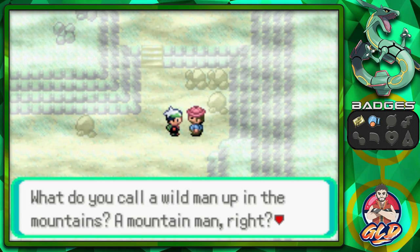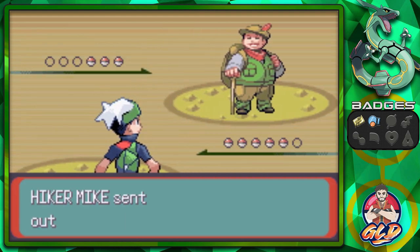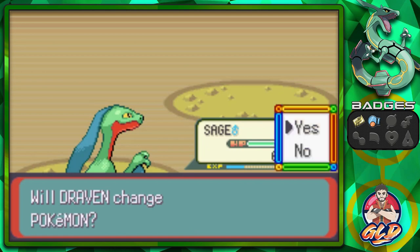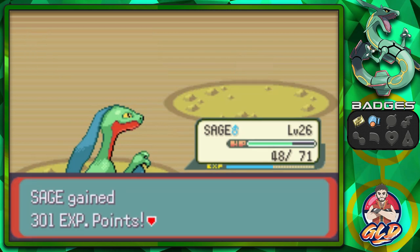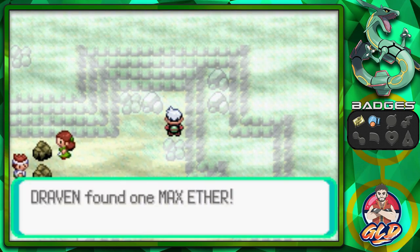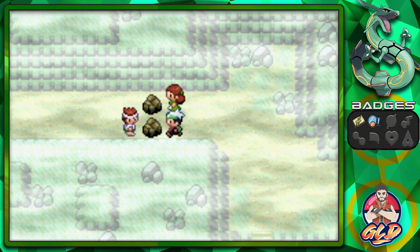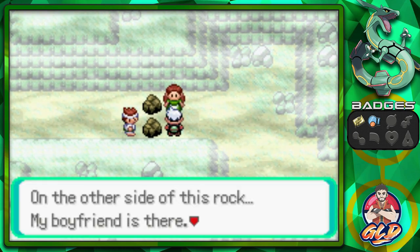A Hiker asks a philosophical question about why we don't call Pokemon in the mountains 'mountain Pokemon.' Taking on Hiker Mike — Bullet Seed for the win against his Geodude, then he brings out a Machop. We get another victory. Found a Max Ether. We also find Wally's relative — the daughter — but can't do anything on the other side of the rock without the right badge.